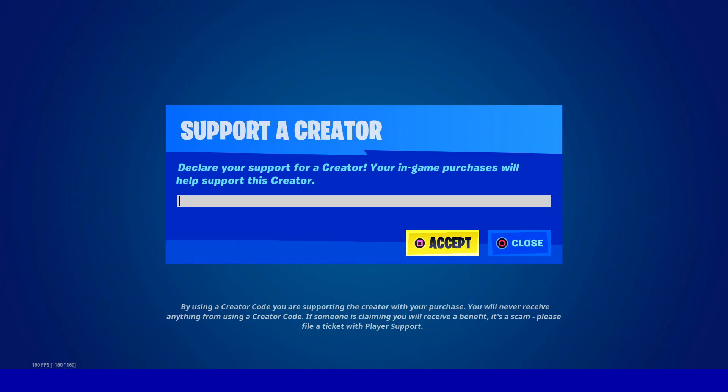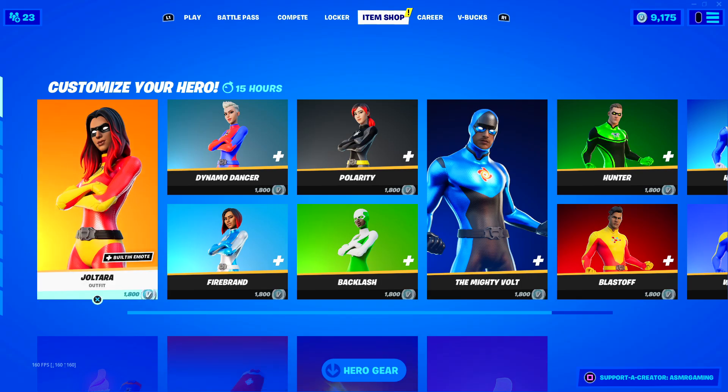If you are picking up anything on the Fortnite item shop, be sure to use code ASMRGAMING. It also works on the Rocket League and Epic Games store. There you go — ASMRGAMING.